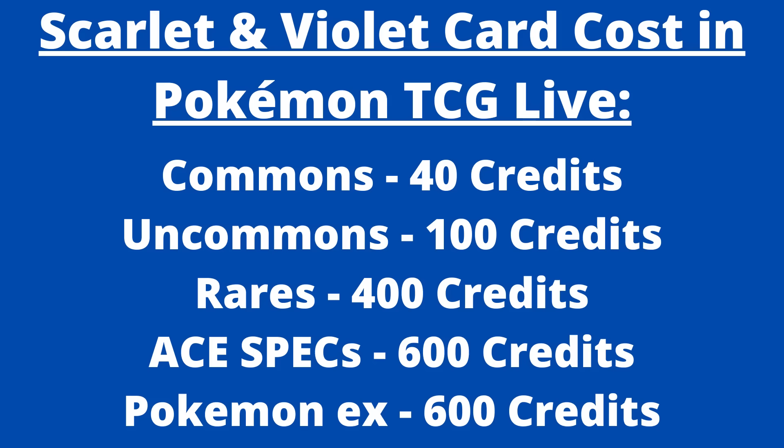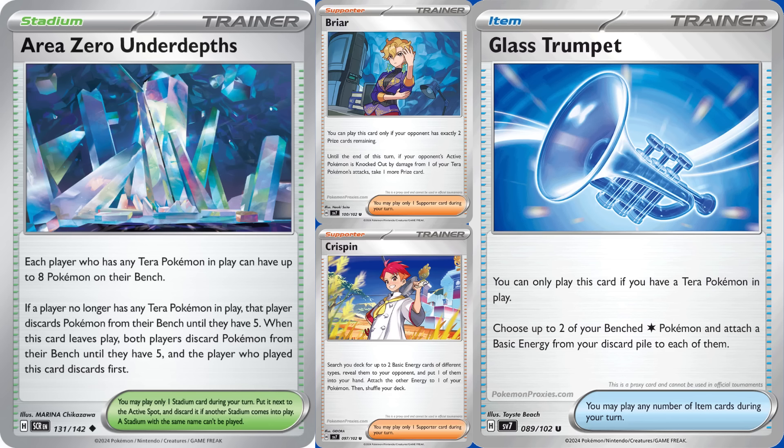The beauty of a set filled with so many unplayable cards is that the crafting cost in Pokemon TCG Live will be far lower than it has any right to be. Since Stellar Crown is so disappointing, I decided to combine my top 10 best cards video with my PTCGL crafting guide. Starting with the trainers, I covered all the best ones in my top 10. From those, you want 4 Area Zero Under Depths, 4 Glass Trumpet, 1 Briar, and 2 Crispin. They should all be just 100 credits each to craft, as 99% of trainers in Standard are all uncommons.